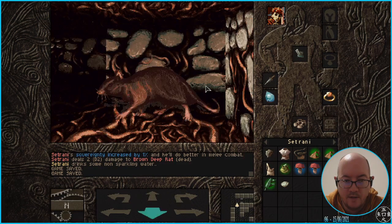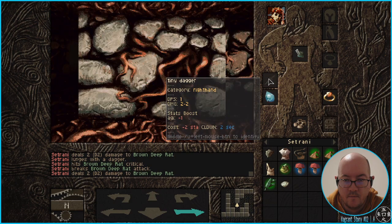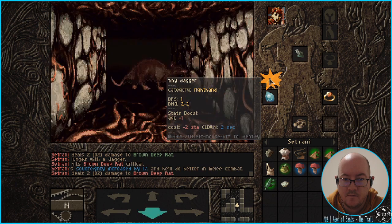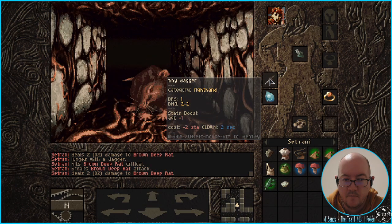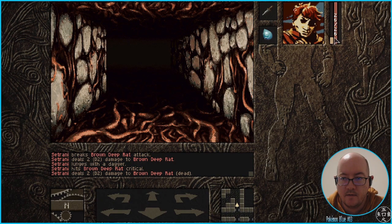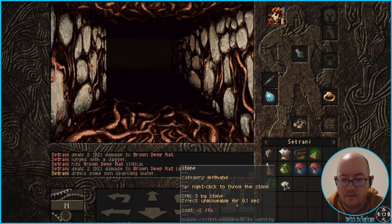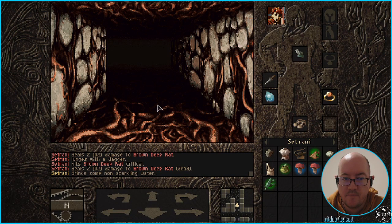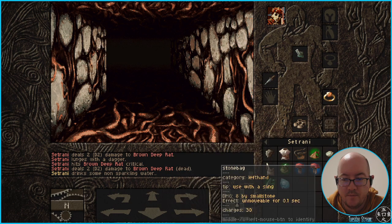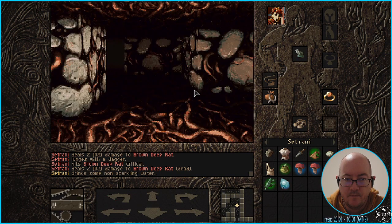Trying to see if I can lure one of these. There you are. Come here. Stop dying — dying bad. It's almost certain I'm not gonna be able to use that. I would like to try out this — I would like to try it out indeed. That's an F5 if ever.